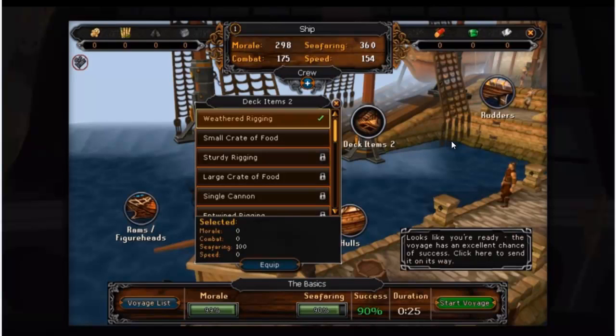There are different sections on screen up here and up there. You've got morale and seafaring down here, and success rate and how long it took - or how long it will take - and then a button to start it.